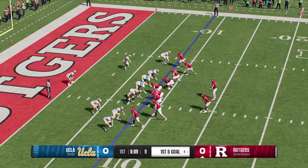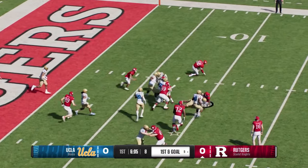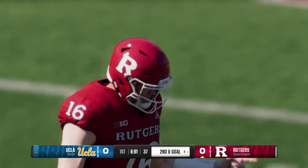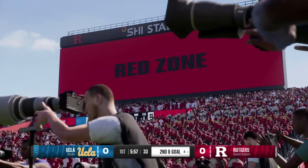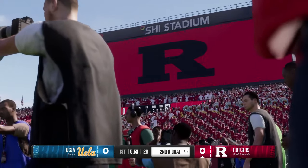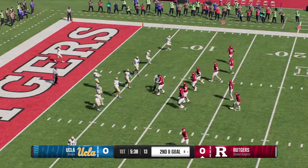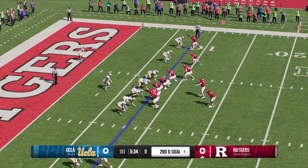The Scarlet Knights have it in scoring position on first and goal. They'll try to get it in with the run, and he's swallowed up at the line of scrimmage by the big defensive tackle — nowhere to run on that play at all. About all you can say is do better, but are they able to do better? That's why you keep trying things — keep getting to the perimeter, run it up the middle, try different things to see what works.